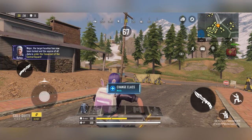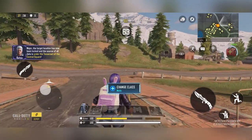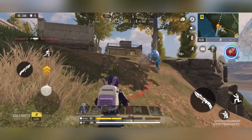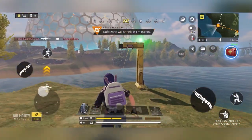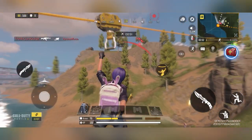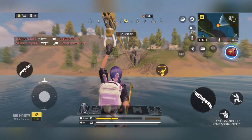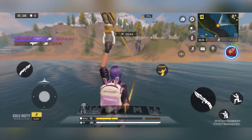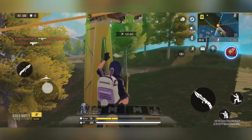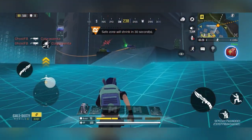So the first thing to do is to get across to New Vision City — you can see it there on the map. I'm just using the zip line to try and get there as fast as possible. You do have to be mindful of the safe zone, so if you can't get to it on one particular round you may have to try a few times. And now we're inside the city limits.